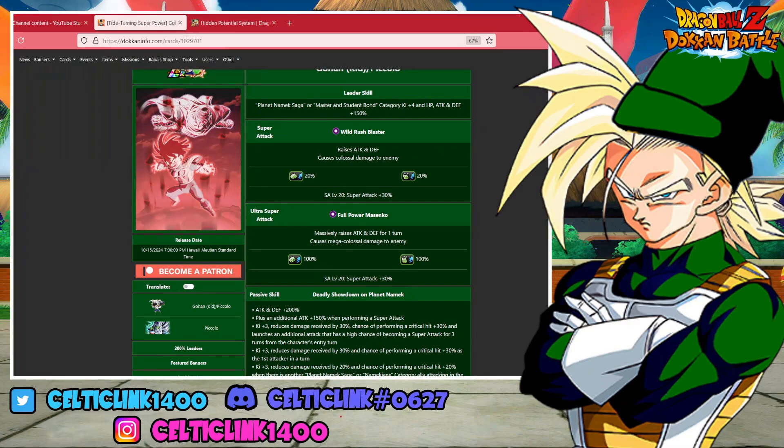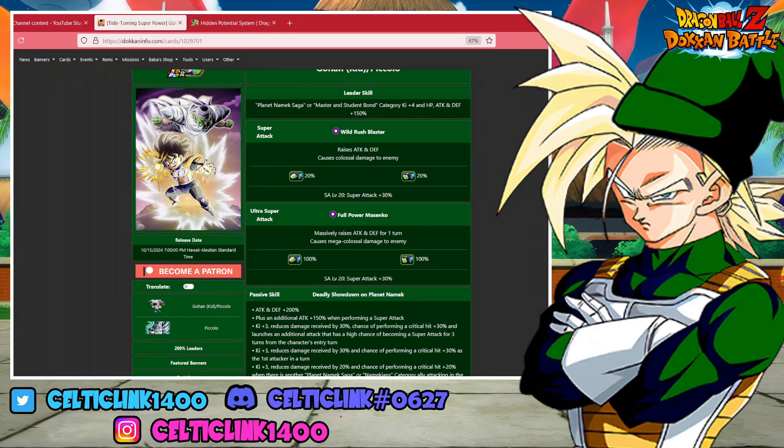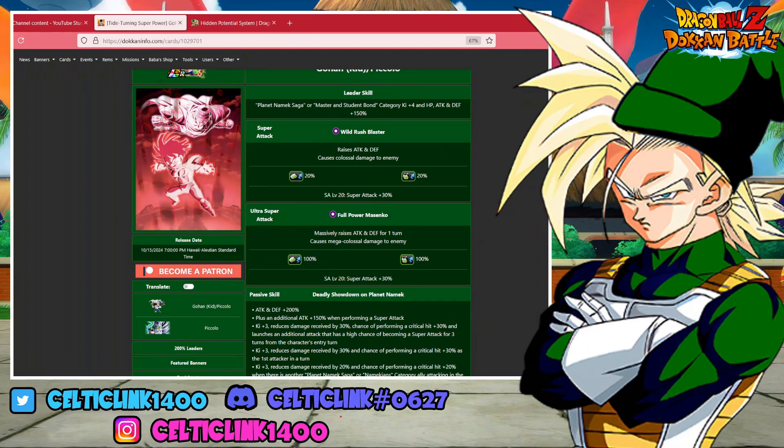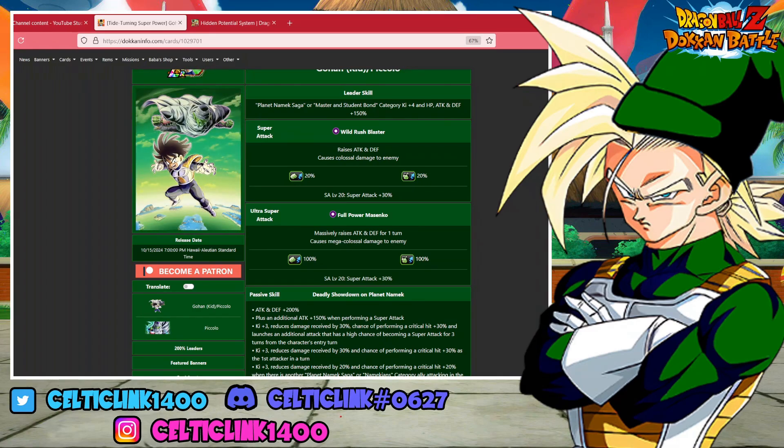How's it everybody, Celtic Link here. We're back for another Dokkan Battle video. In today's video we are taking a look at the LR Gohan exchange with Piccolo. This is the Part 2 LR from the Planet Namek Saga celebration and we want to try to figure out what may be the best hidden potential for them. The easiest way to do that is to take a look at their kit.